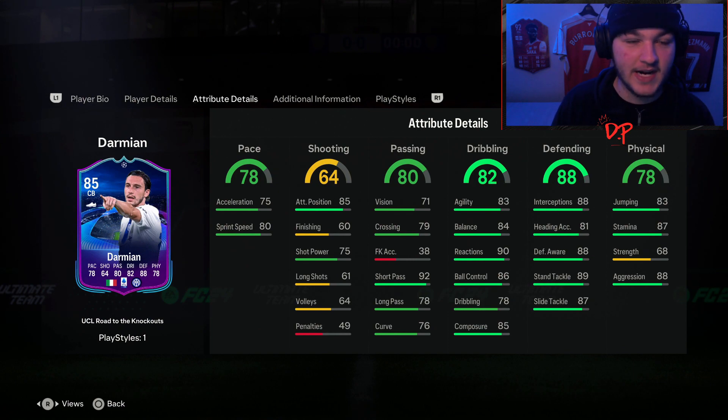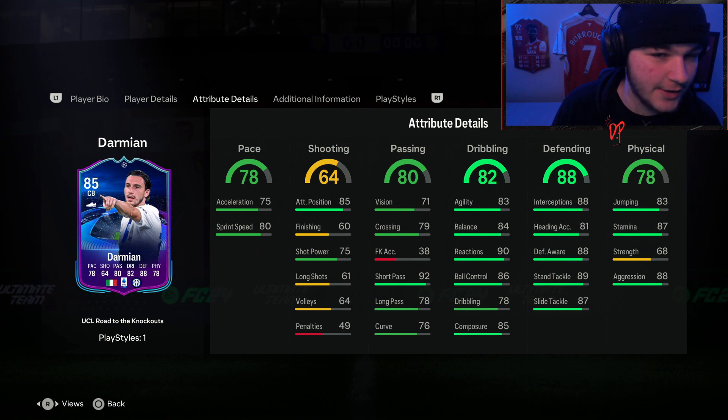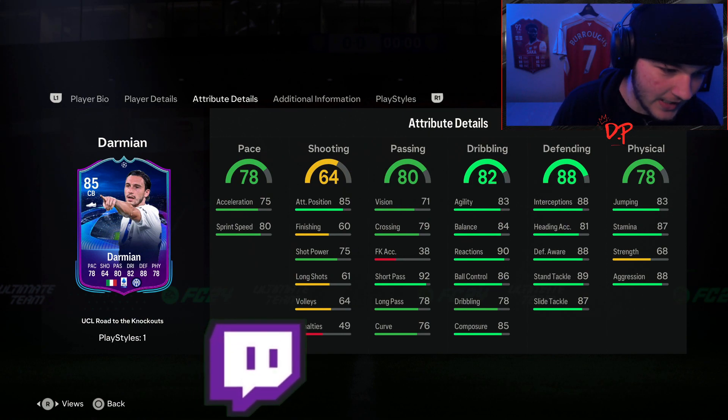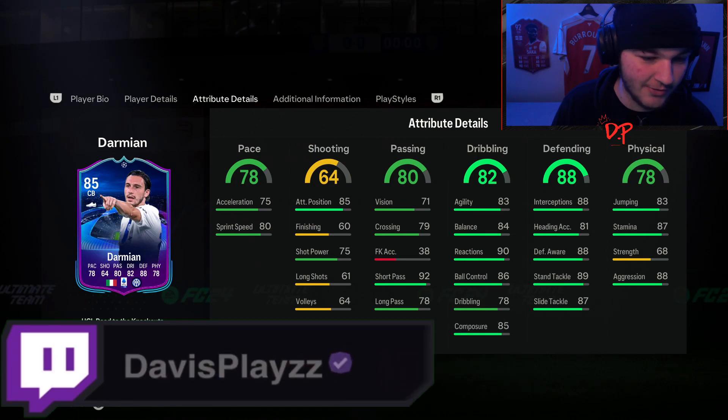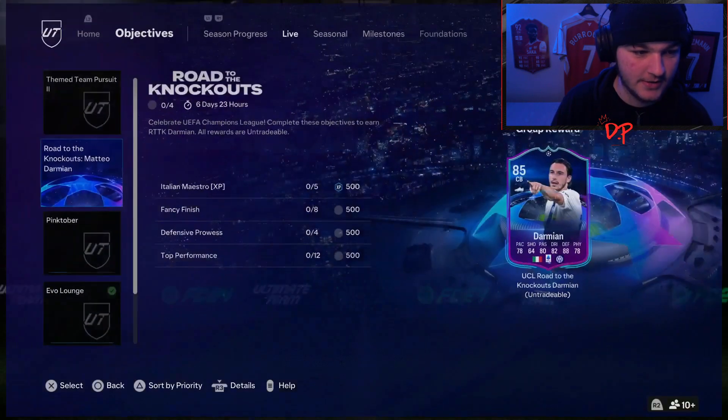Do you go for an Anchor and only get the plus four pace boost but get that necessary strength first? Or do you stick with 68 strength and rock a Shadow, giving him plus eight pace but just hope he doesn't get outstrengthened too much? That's a decision you have to make. But regardless, let's get into the objectives and how you can complete them in the most efficient way possible.